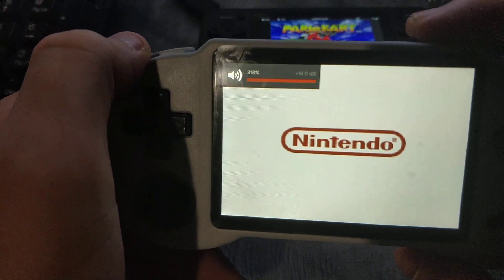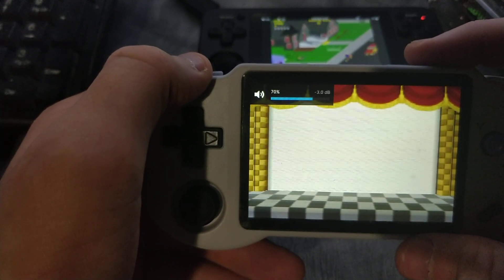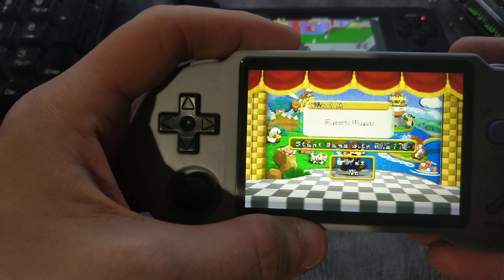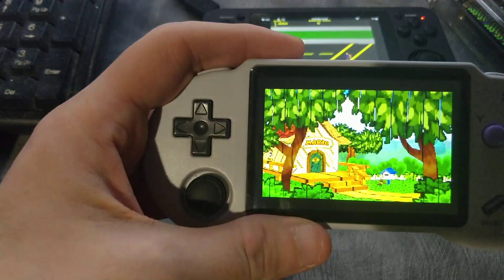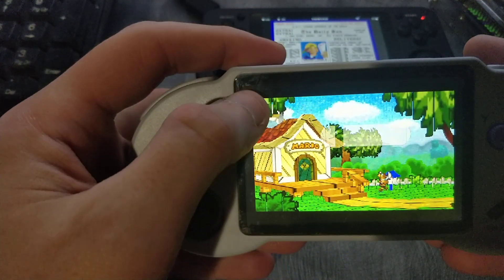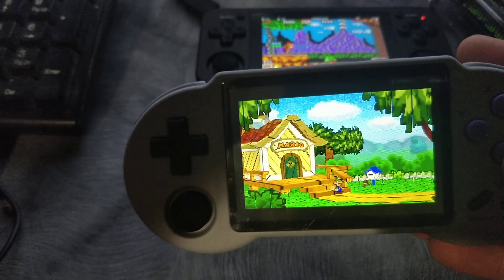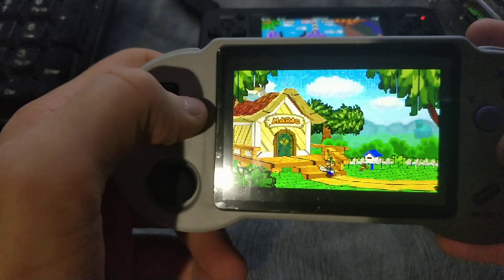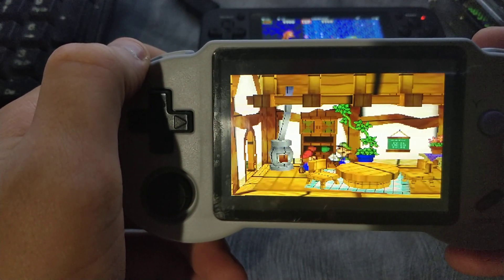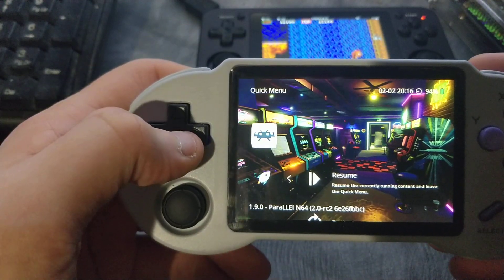We fixed the volume button here now, so you can use that. There's going to be occasional lagging — some games are just going to be really laggy. But here's Parallel: see how there's lines through the screen? On the sidewalk, can't read any of the graphics. It does work, yes, but we need to fix the graphics plugin, as you can see here. But it does work — just needs some work done to it.